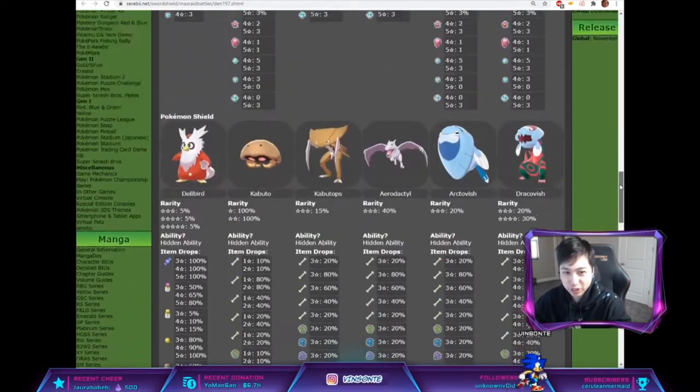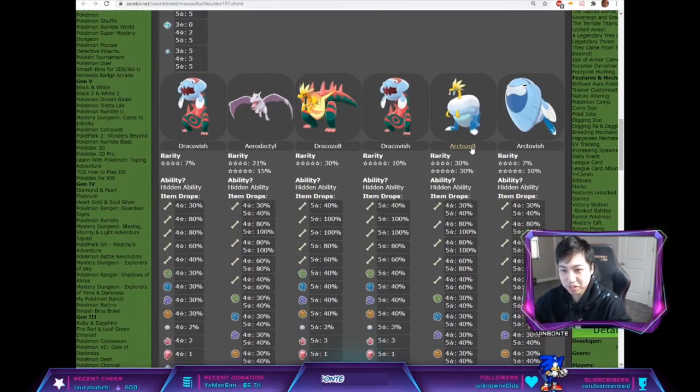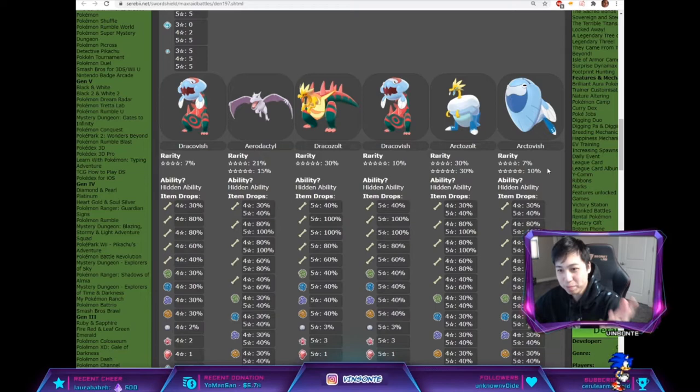And then you go to Sword — pop them around. Arctozolt has 30% for 4-star, 3% for 5-star, and Arctovish has 7% for 4-star and 10%.